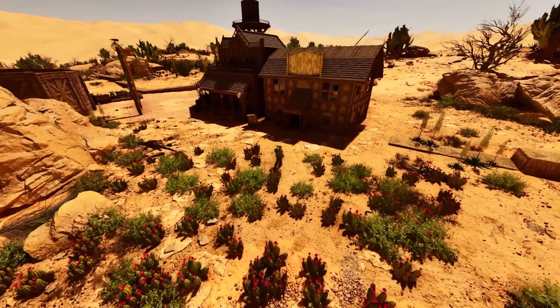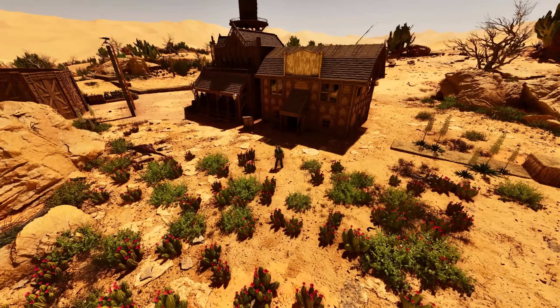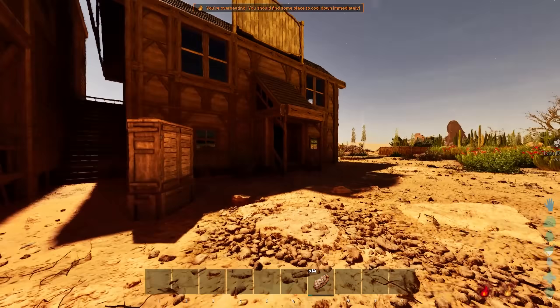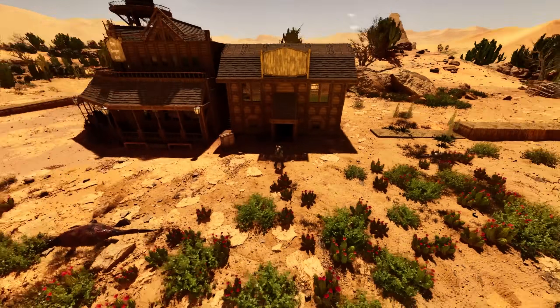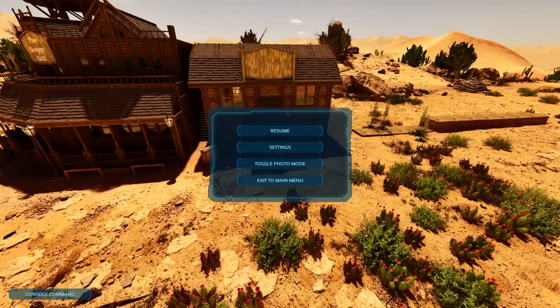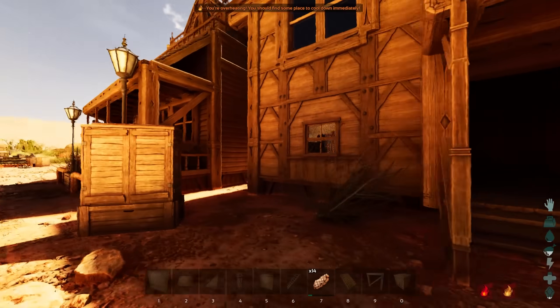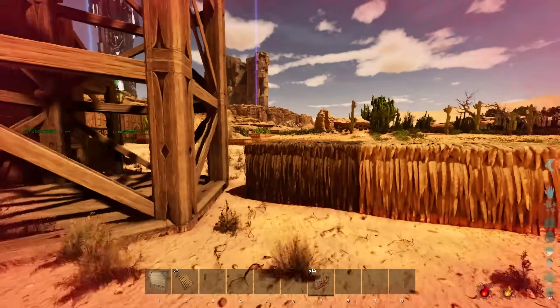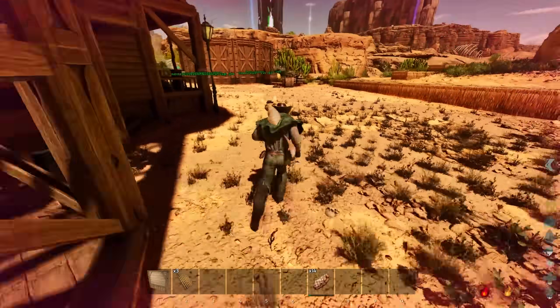Definitely a nice building — need to figure out the roof and paint it, but besides that it's looking pretty amazing. I'm probably going to add an extra roof section to hang over this side as well. Let me grab some water real quick. Hello terror bird hiding in a rib cage — screw you!